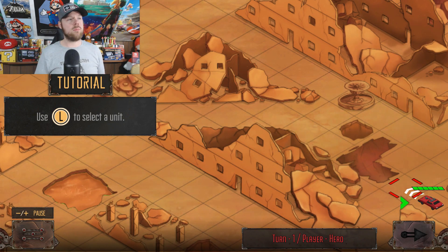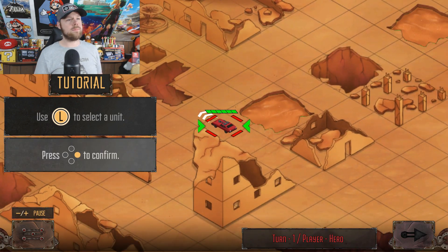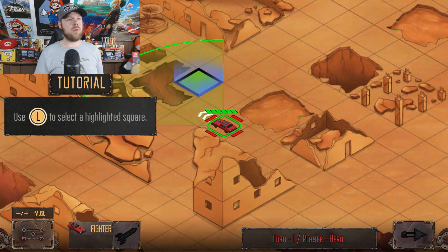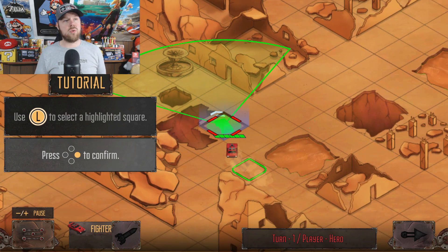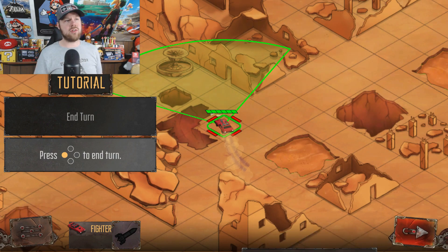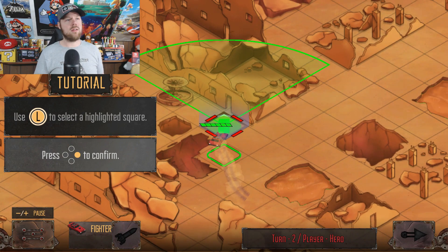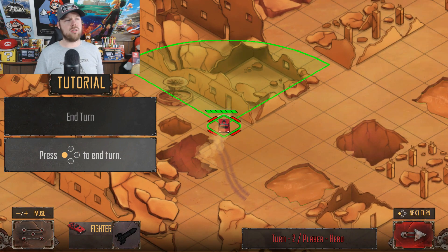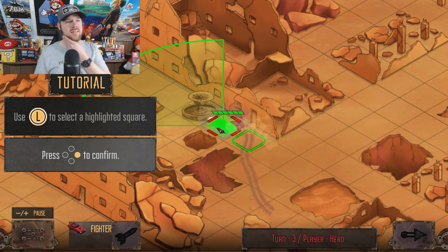Looks like we got a tutorial here. Use L to select the unit — use the trigger. Now we got to select the square. So let's go ahead and select the square. You can move from square to square, so it's kind of like you don't really have full control of the car — you just tell the car where to go. Let's end the turn. It's almost like a board game. Let's keep digging into this and see what it's all about.